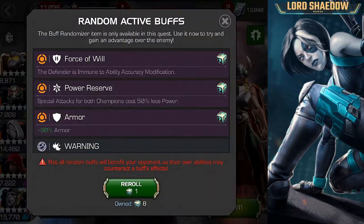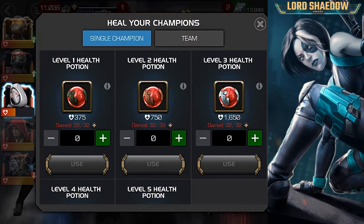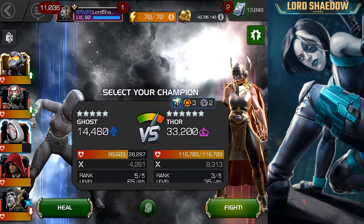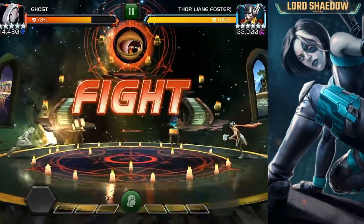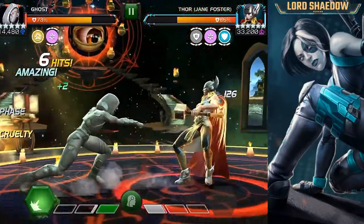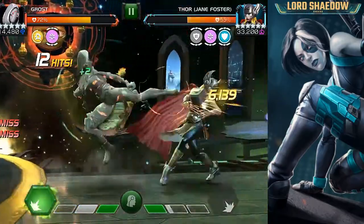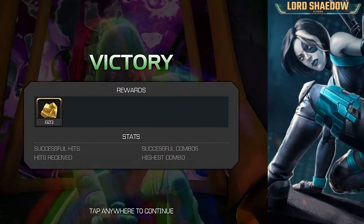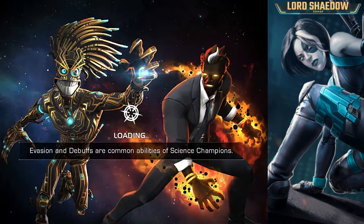Next up we've got Thor Jane Foster. You can see the nodes here — power reserve — nothing that looked like it was going to give Ghost any problems. I went ahead and used a few level 3 revives. The reason I used three instead of a two and a one is because level 3s are easy to farm — a lot of times when I'm testing champions I go through Realm of Legends and pick those up. Doing the standard Ghost dance — phase intercept, phase intercept — I got the timing off a little and hit into her block, but not a problem for Ghost.